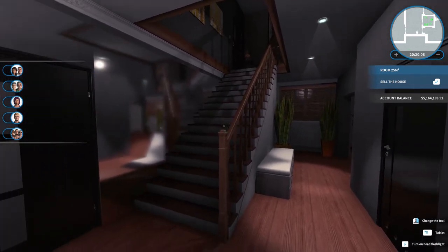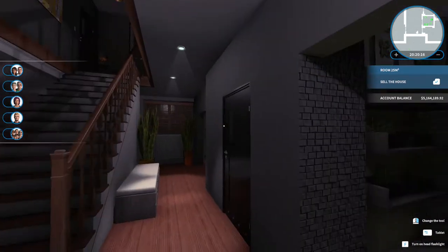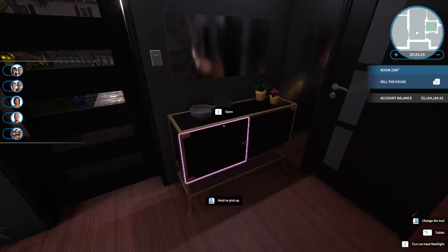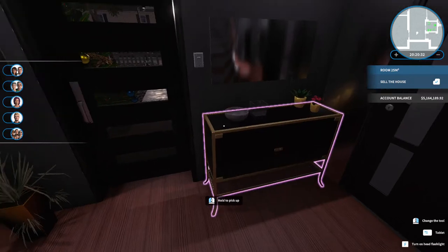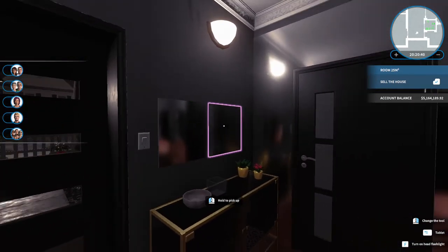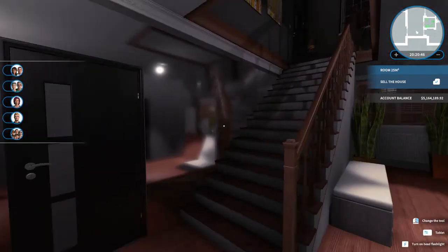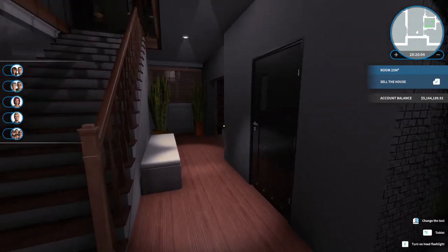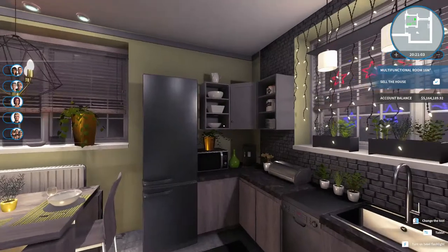I've started on the inside of this house because I want to save all the awesome Christmas stuff for last. This is the entryway — nothing too fancy. I really love this little cabinet; I think it looks nice in an entryway. The mirrors are amazing because they fit right up against each other, so I did a whole wall of them. That really pops in the entryway, and there are a couple of little lights on the bench in the hallway.